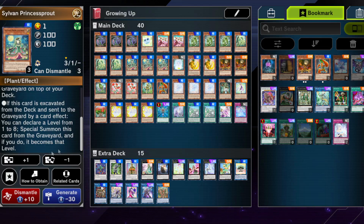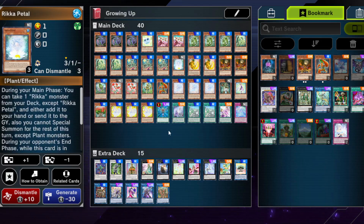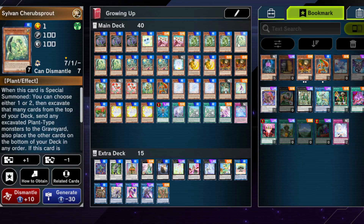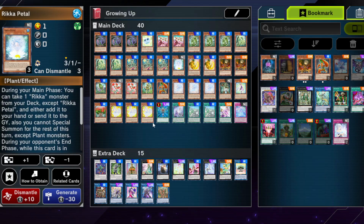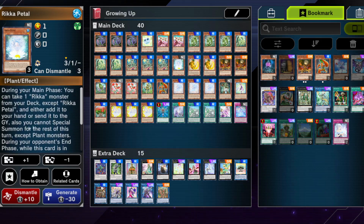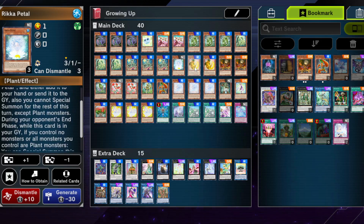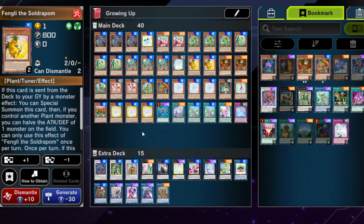We have one Rikka Petal, which can be special summoned off the Sylvan card. This card is good for baiting Ash Blossom and getting into combos you might not otherwise reach — it can search your other Rikka monsters. Keep in mind it locks you into plants: you cannot special summon anything except plant monsters for the rest of the turn.